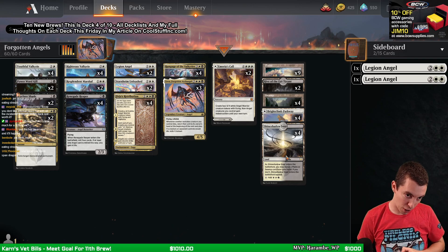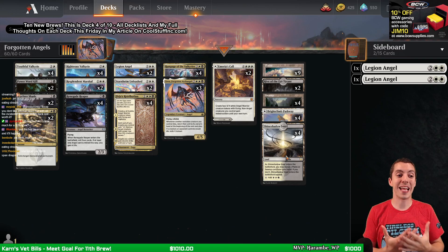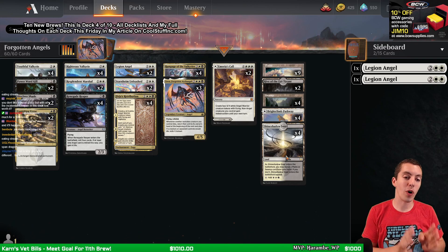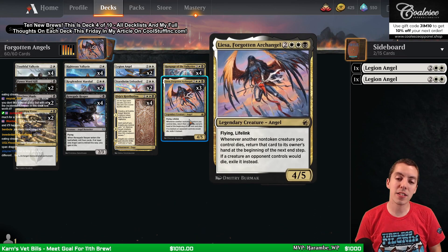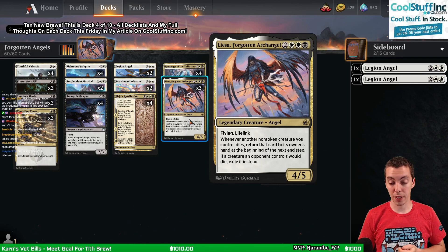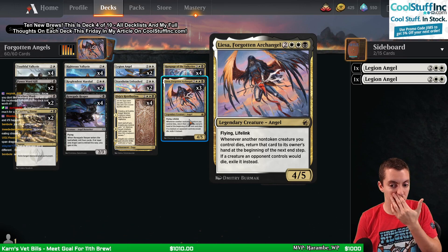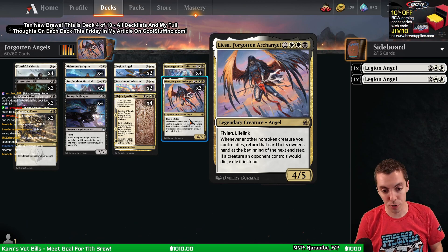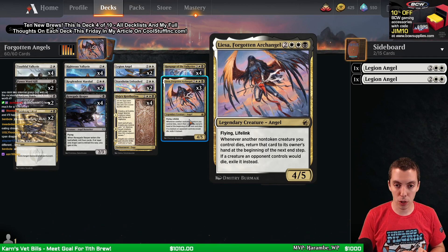Deck number 4 is a little similar to our last deck, in that it feels like it's almost more about what left the format rather than what came into it. The big new card here is Lisa - Forgotten Archangel. 5 mana for a 4/5 flying lifelink, which is pretty good because it blocks Goldspan Dragon and it's a well-sized creature. Whenever another non-token creature you control dies, return it to its owner's hand at end step. And if a creature your opponent controls dies, exile it - not as exciting, but definitely relevant. Great top-end card for the angel deck.